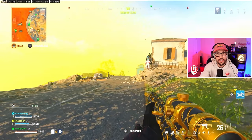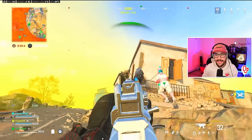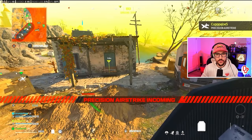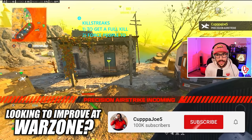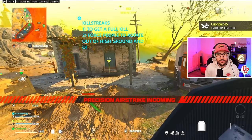We use kill streaks two ways. Number one is to get a full kill — you get them down, can't get the angle for the thirst, so you take the full kill. Number two is to force people to rotate — specifically out of high ground and out of cover. Maybe somebody's hiding behind a car; you PA it, they have to move, they rotate out in the open, and you potentially get that kill.